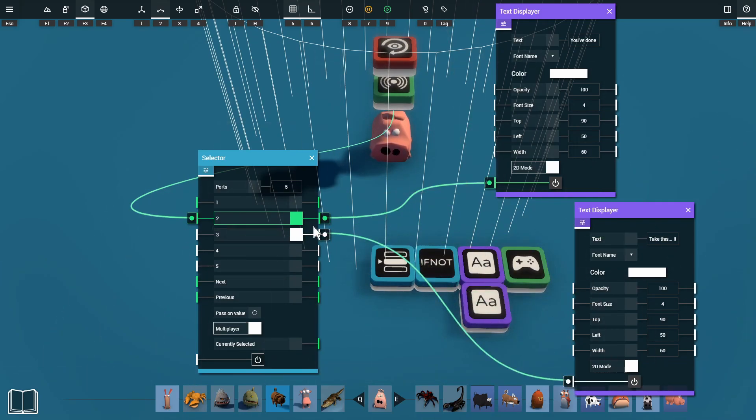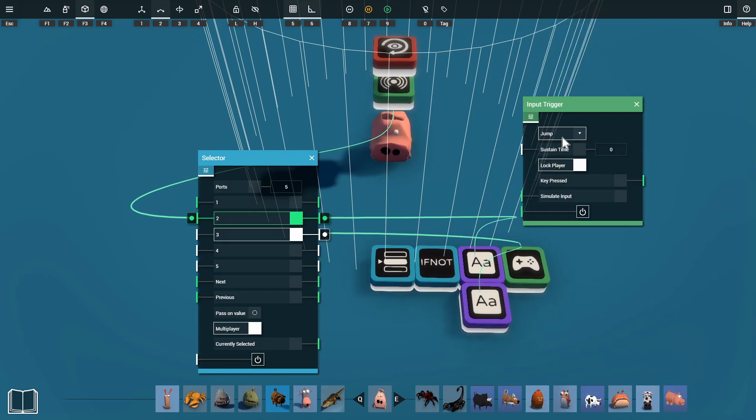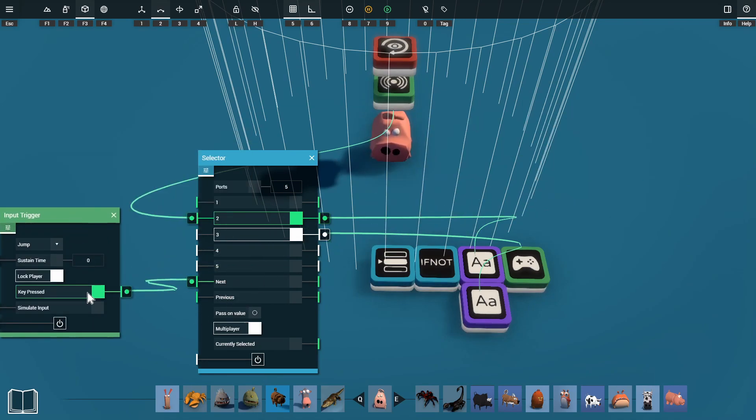Now we just need a way for the player to cycle through the prompts. For this we'll be using an input trigger set to the jump key, which in this case is space. We're going to use the key pressed output and plug that into the next input on our selector, so when we press the spacebar it proceeds to the next port.